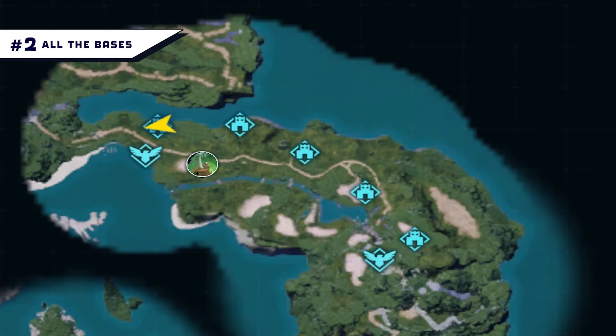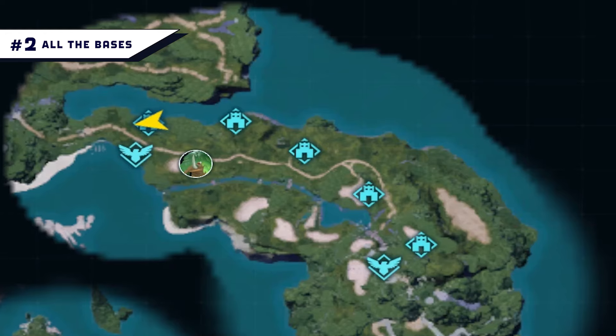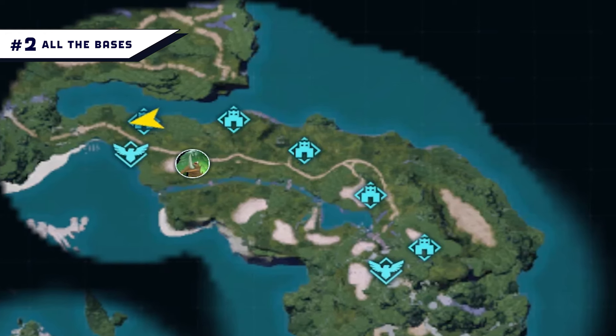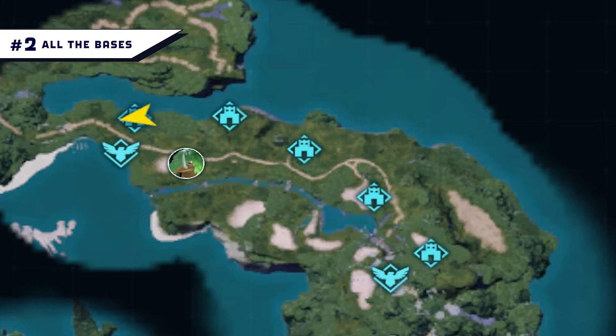Number 2: All the Bases. If you want to be in a guild but still want all your bases, the All the Bases mod is here to help. Simply put, it increases the number of bases per guild up to 128.